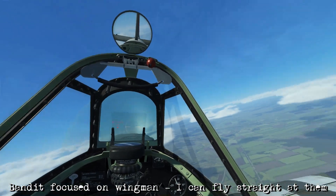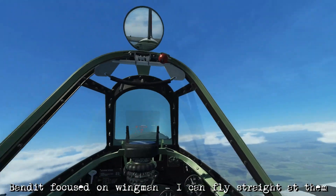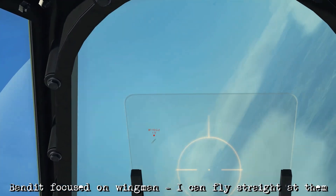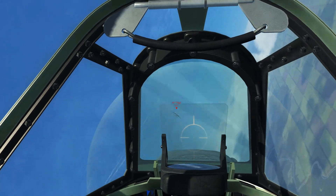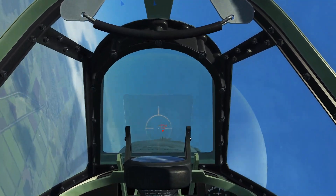As the bandit starts turning towards us, bus driver identifies it as committing towards him. Because bus driver is on the right-hand side of the formation, his goal is going to be to make a left turn and hopefully avoid any fire from that 110. As that 110 tries to make his attack, he ends up turning in front of me, and then I can make my attack against him from his six o'clock position.